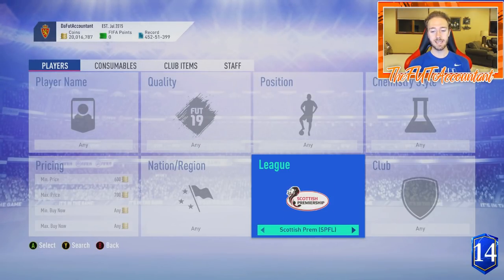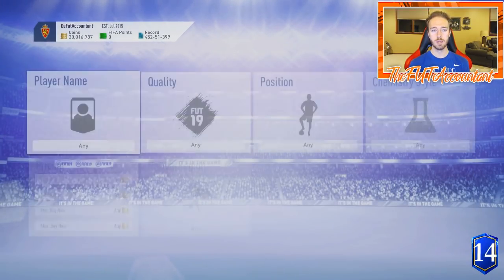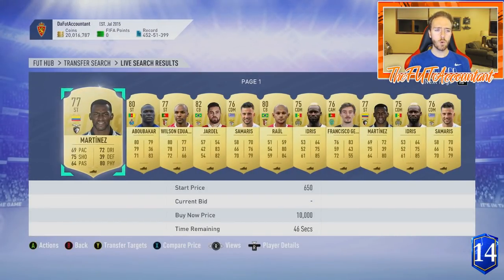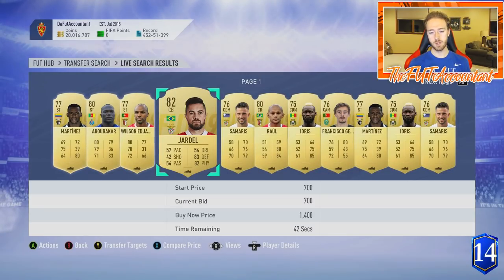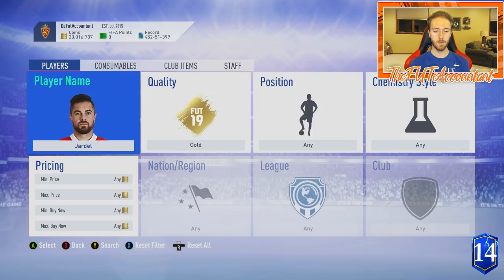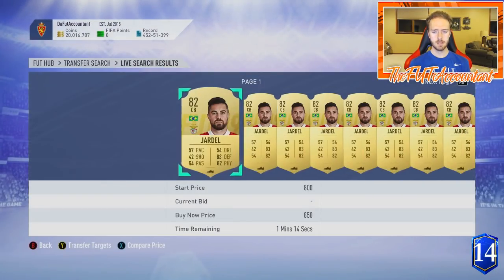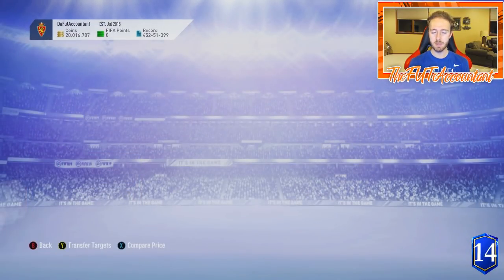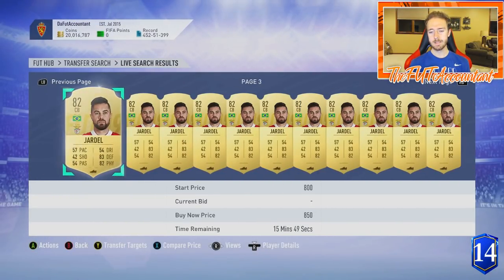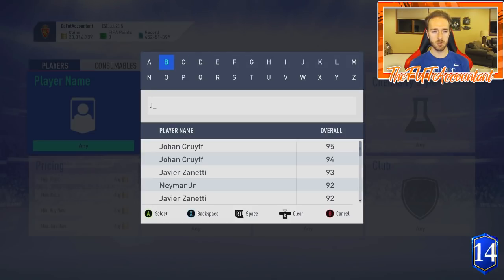If the Liga Nos guaranteed SBC comes today, which I think it will, just grab yourself an 82 or 83 red card — Jardel would be a perfect one. Pick one up and store it in your club. If this SBC requires a couple of these Liga Nos players, they're definitely going to go up in price. He's going for 850 coins right now, which is a really cheap pickup. I don't see this SBC being higher than 83-rated — it'll probably be pretty cheap, like a slightly pricier version of last week's Saudi league SBC.